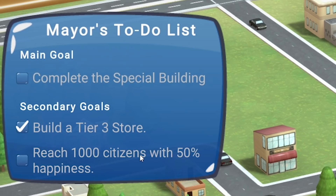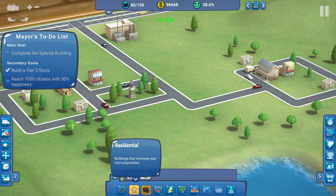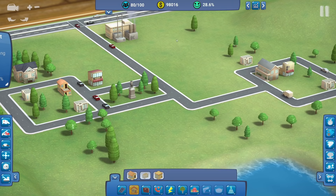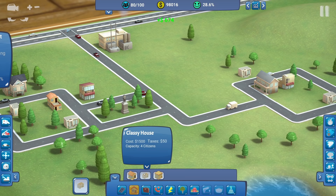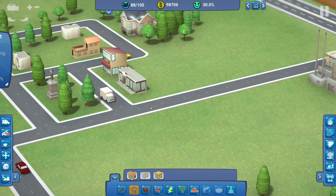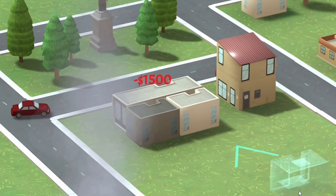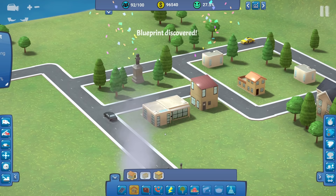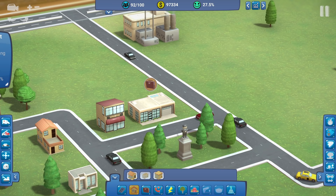We need to try and get a thousand citizens, so the obvious way is to build more houses. We can choose between a house, a classy house, or an apartment. Since I've got 98 grand and we're trying to increase happiness, we're going to go with classy houses for all. I'm putting a couple down here and because I put them next to each other they merged into one. We can do that again by putting two houses at the back - two classy houses merge into one, and then all merge into a tier three classy house.